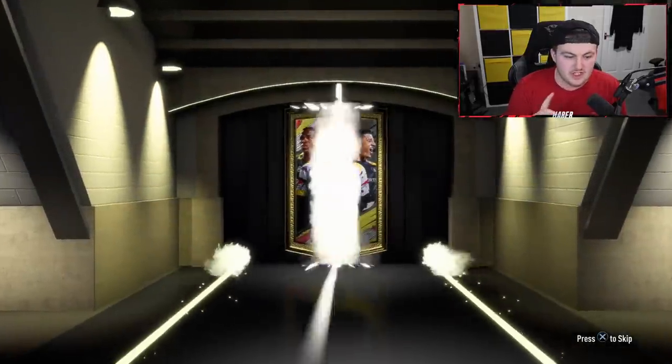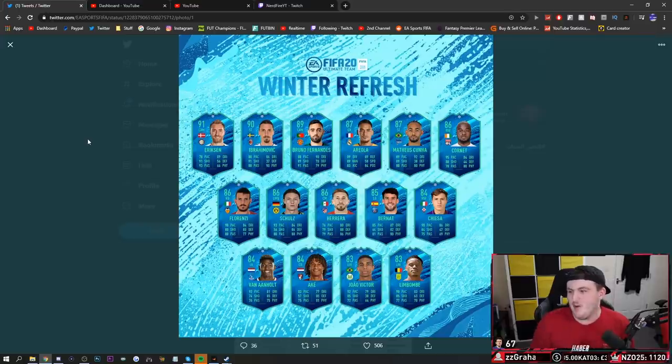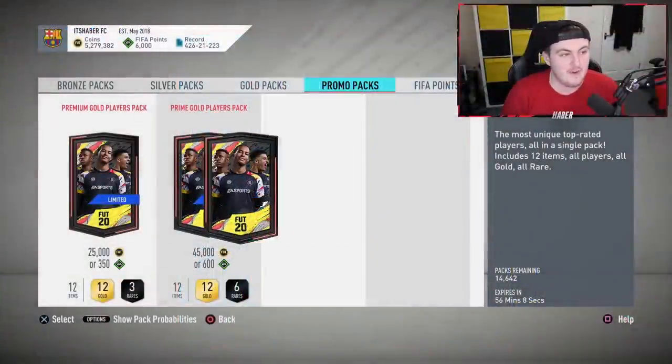And here's the Winter Refresh team - it's just been released. So that is not a Winter Refresh, so I can show you it. We've got ourselves an 89 Bruno Fernandes, which I'm really excited about. We've got 91 Ericsson, 90 Ibra which looks incredible. Matthias Cunha, Chiesa - I don't know why I said Bresi, I think I was looking at the icons earlier. We've got Van Anholt, Jao Victor, Limbombe, Bernat, Herrera, Schultz, Ake, Florenzi, Ariel. Wow - it's a very, very nice looking team. And hopefully we can pack one of them.